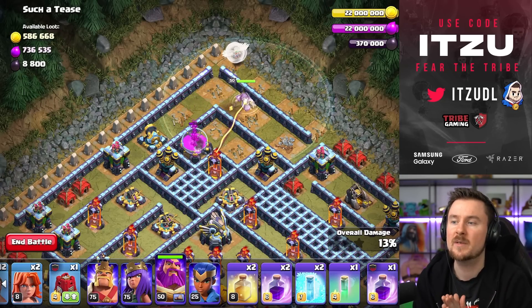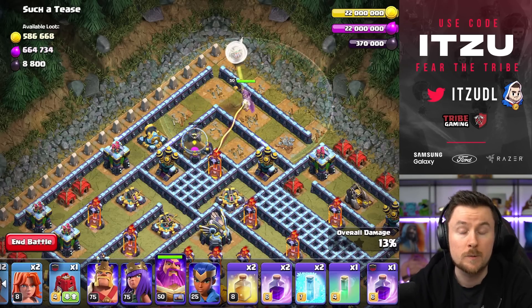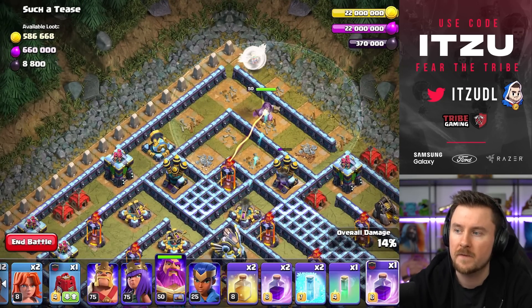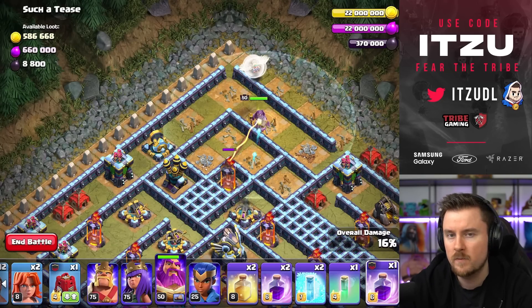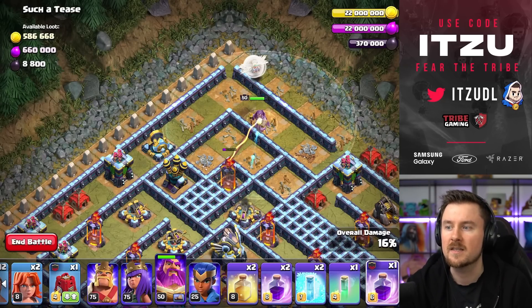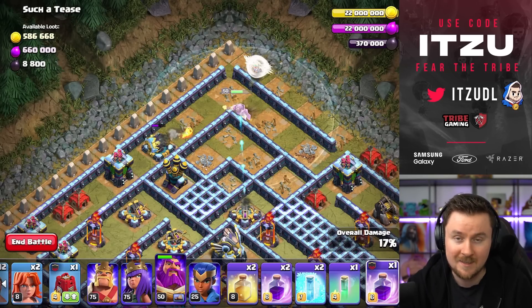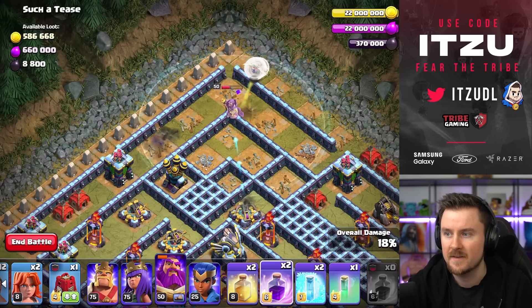Chill a little and prepare to deploy the first and only Rage for this Warden walk. As soon as the Warden finishes off the cannon on the left side, he's going to jump in front of the Multi-Inferno Tower and be in range of three Eagle Artilleries. You have to rage him up at that exact moment — pre-select the Rage so as the Warden jumps into that compartment you're ready to deploy it immediately.